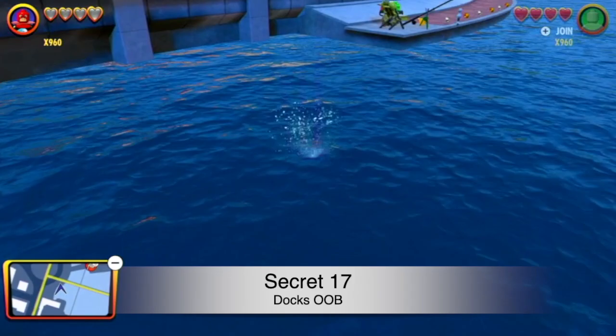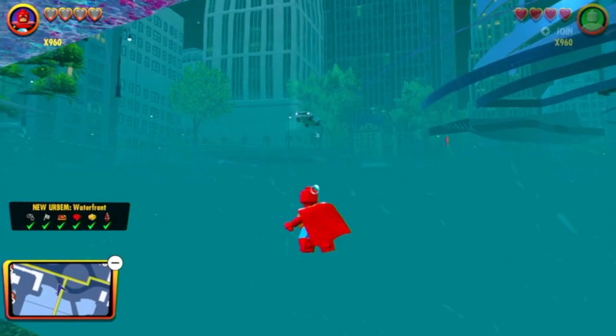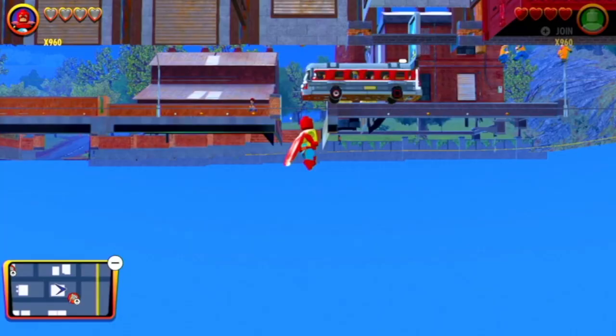This is probably one of the coolest in the game. Come over to the docks on the map, and you'll see this little wall — all you need to do is walk right through it and you'll be out of bounds. You can explore so many cool places beneath the city and it's super easy to do. There are so many possibilities with this glitch.